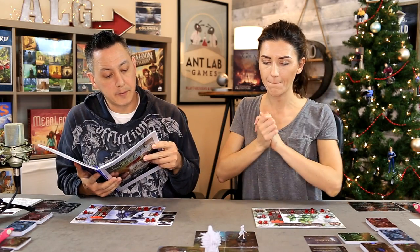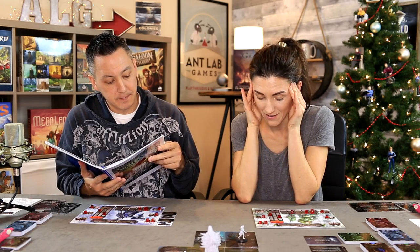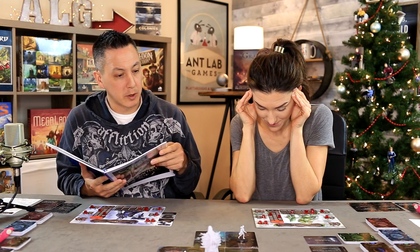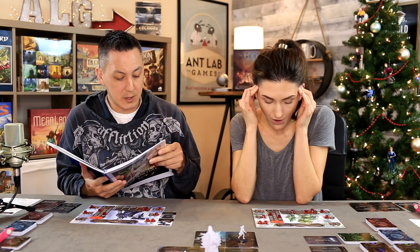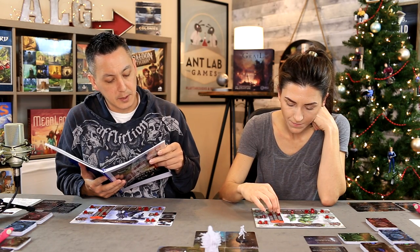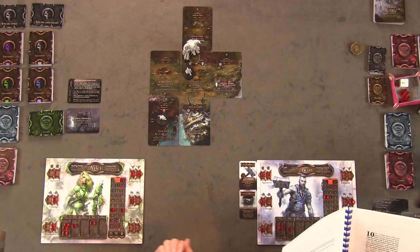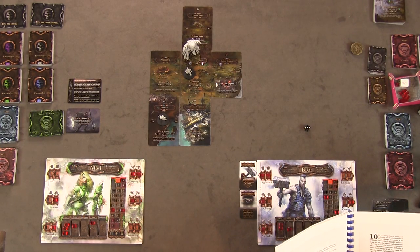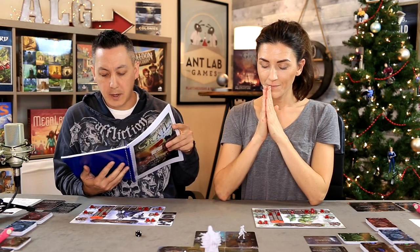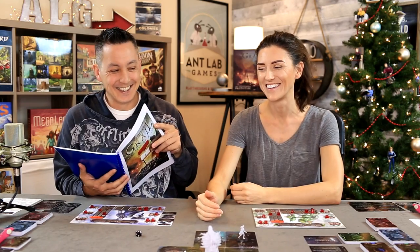Two choices: walk into the Grubwood or leave. I'll walk in. How far do you dare wander? You can spend one energy to skirt the border, spend two energy with one or more courage to go deeper but not lose sight of the forest's edge, or spend three energy with two or more courage to go deepest. I only have one courage, so I'll go deeper — spend two energy, roll a die. I roll three, add three for a total of six: you are ambushed by a creature of nightmare. Draw a purple encounter.